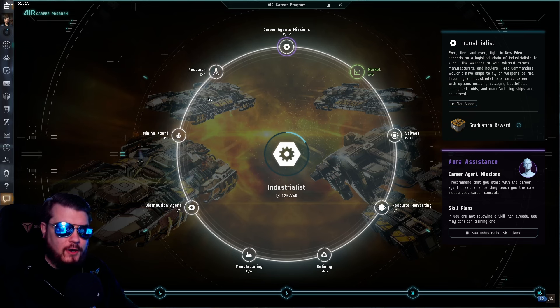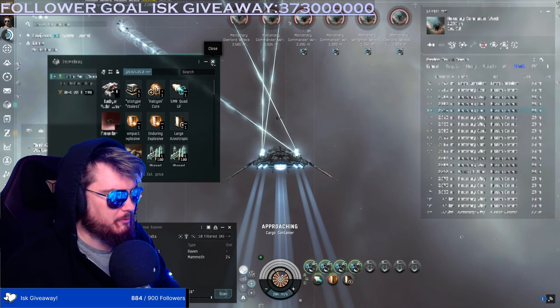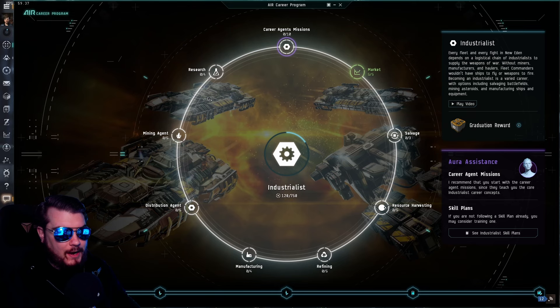This is great because EVE Online is a giant sandbox game — everything in the game, with few exceptions, can be made by players. So if you want to fund your corporation's wars, salvage, reprocess things to make money for your corporation or yourself, or even build your own ships, the Industrialist path would be a great fit for you.